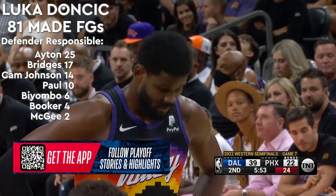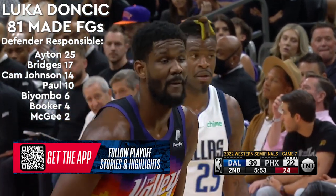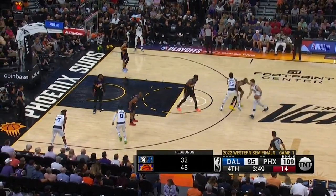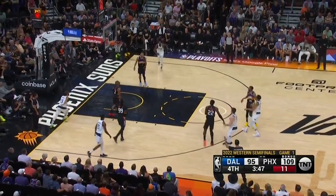DeAndre Ayton was the main target, and Luka did it equally from distance and in and around the paint area. In game one, the Mavs quickly realized that Ayton wanted to drop way too far in his pick-and-roll coverage. And while Luka shot pretty poorly overall from three, he never wanted Ayton to feel comfortable.